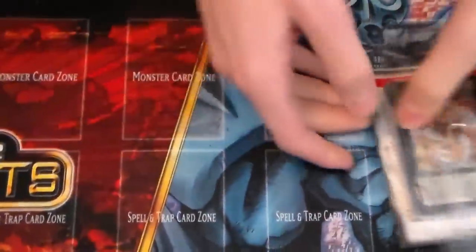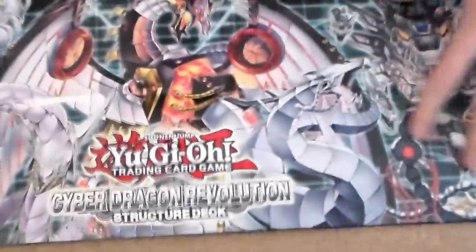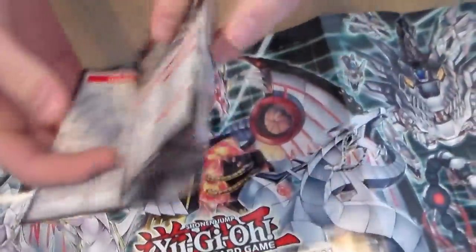First thing is a rulebook. If you don't know how to play, I'd recommend you just play and get the feel for it instead of reading that, because that's boring. And you get a nice little playmat with it — that's always cool, not bad. And then you get a little combo guide with the structure deck, which is always nice. I'm actually digging this playmat; for a paper one it's pretty nice.